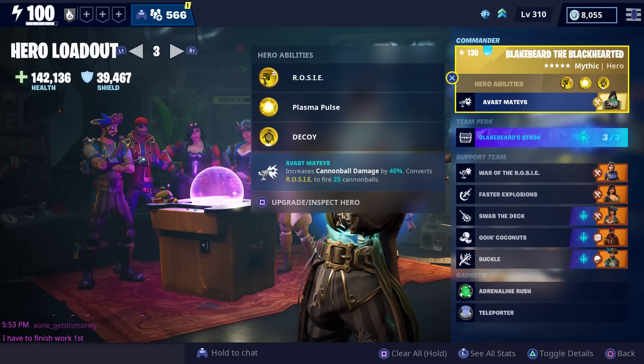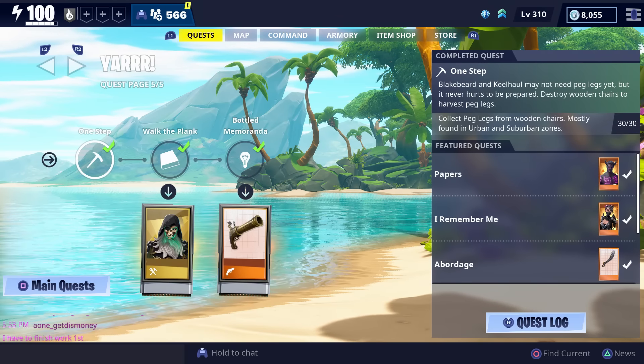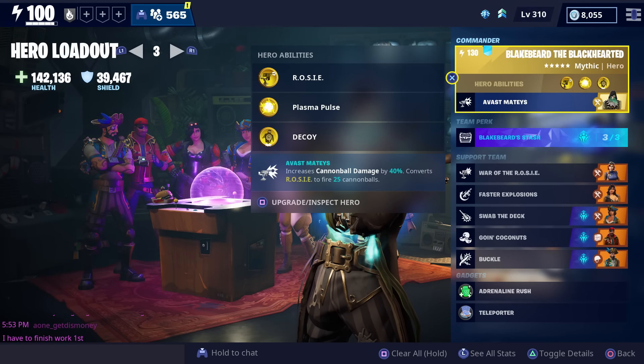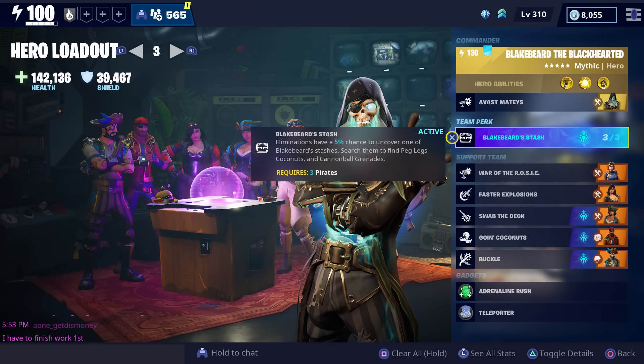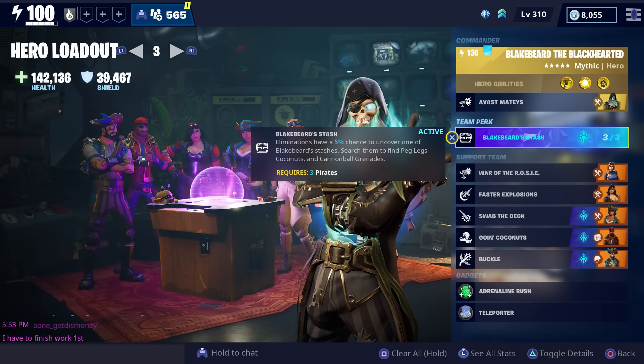We're also going to be getting gameplay of the new Blackbeard Stash team perk. Once you complete all of the yard quests and go to your quest tab, you'll see a new hero quest where you have to find five Blackbeard stashes. You should be able to find them within any zone. Once you've completed all of the yard quests as well as that new hero quest you'll be given this new Blackbeard Stash team perk. Basically, every time you get a kill you'll have a five percent chance to uncover one of Blackbeard's stashes.